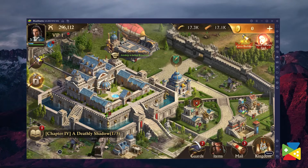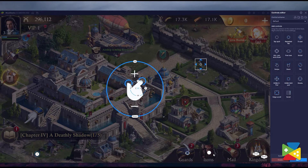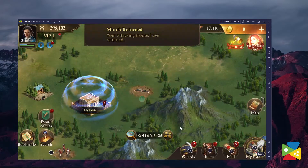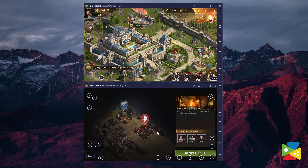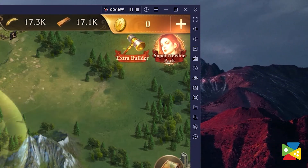It's worth remembering that Bluestacks offers quite a lot of features that improve the quality of life in this game, and once you try them, I guarantee you won't be able to go back to playing on your phone. Some of these features are the key mapping tool, which allows you to customize your keyboard and mouse to play exactly the way you want; the macro feature, which allows you to record a sequence of commands and reproduce them with the press of a key; and the multi-instance manager, so you can create as many instances of Bluestacks as you want and play multiple games at the same time. You can find all of those features and much more on the right panel of Bluestacks.